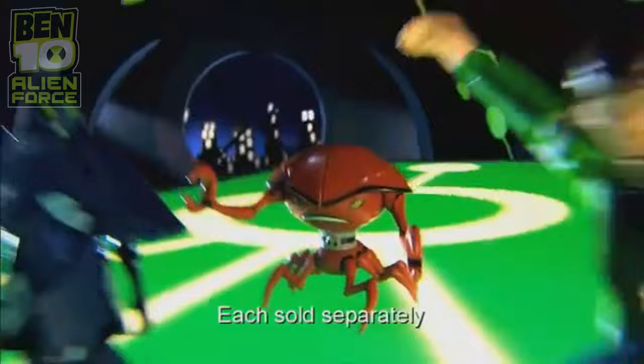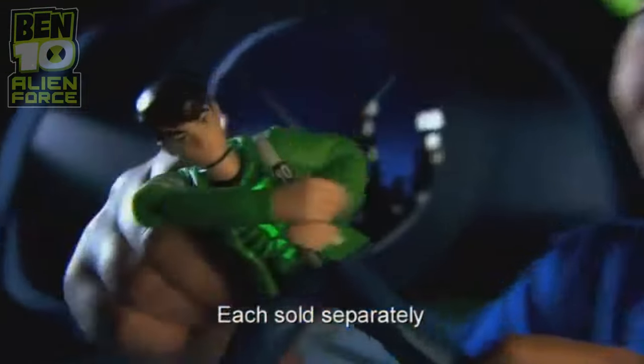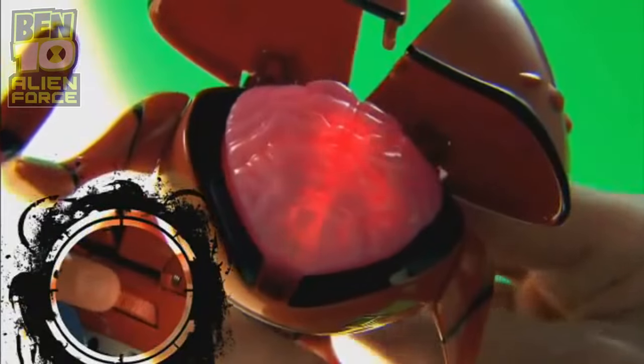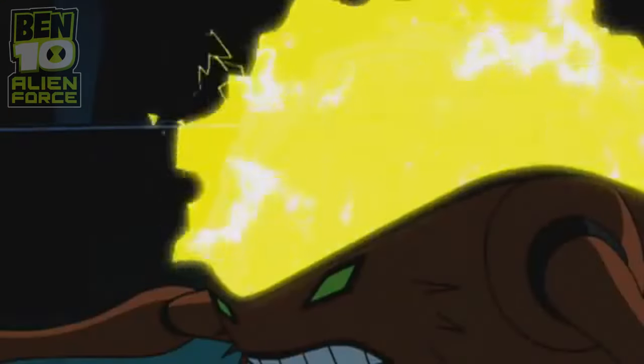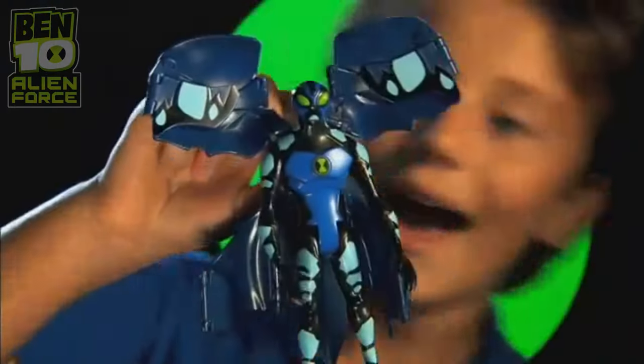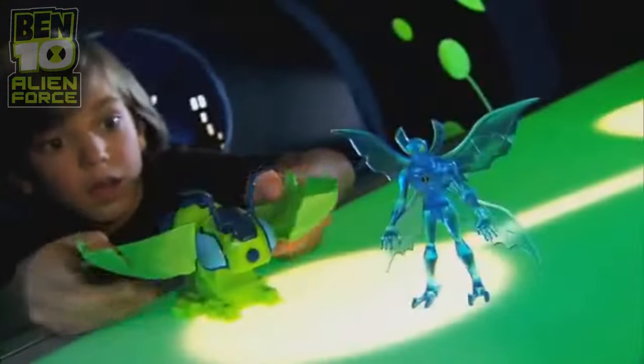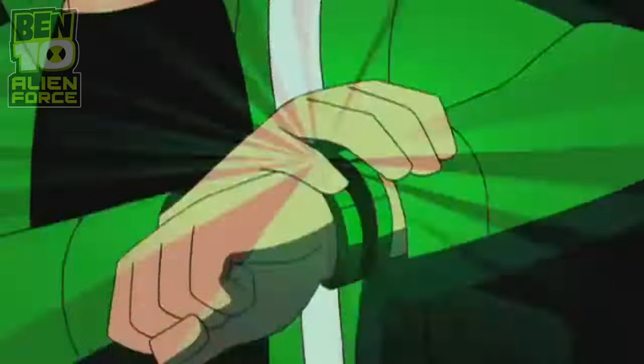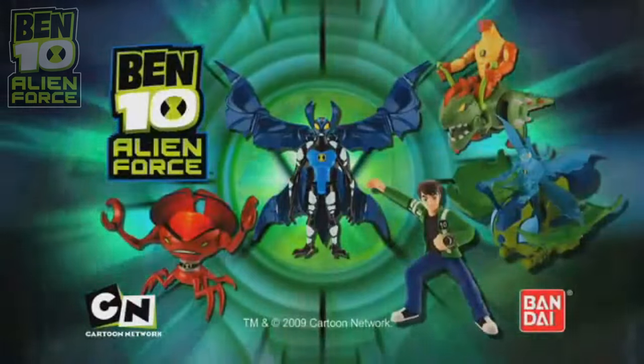It's the Ben 10 Alien Force DNA Alien Heroes — Ben Tennyson with light-up Omni-Trix, Brainstorm with light-up quivering brain, and Big Chill. Activate his wings and fly into action! Get ready for action with the alien creature vehicles. Humongousaur — transform into battle mode, then trigger its slamming tail. And Big Chill — add water, aim, fire! The Ben 10 Alien Force DNA Alien Heroes and Alien Creature Vehicles, from Bandai.